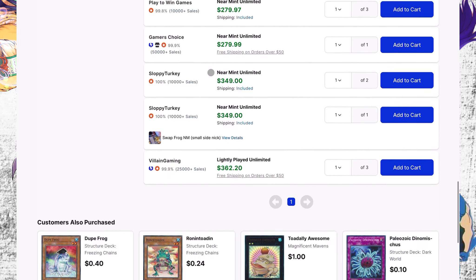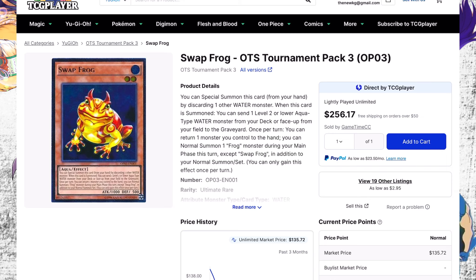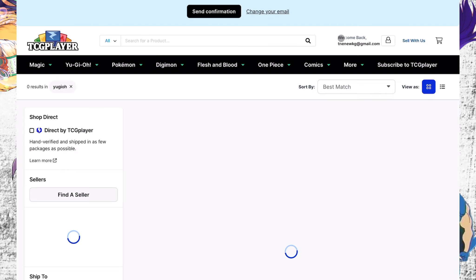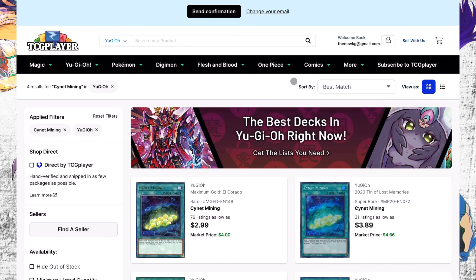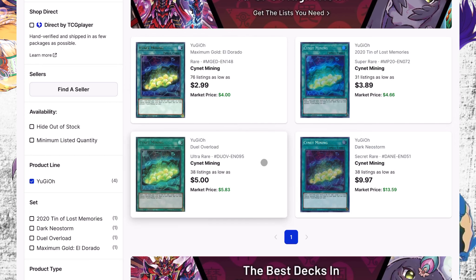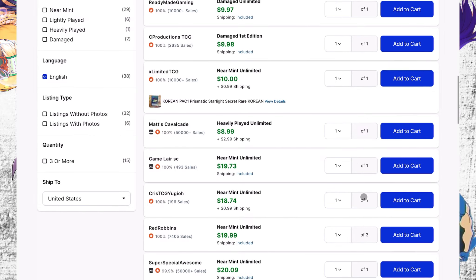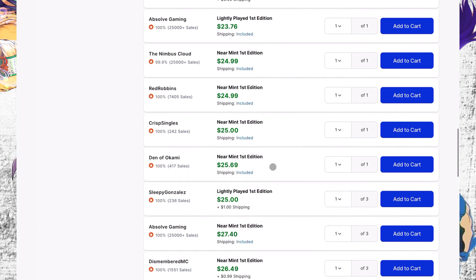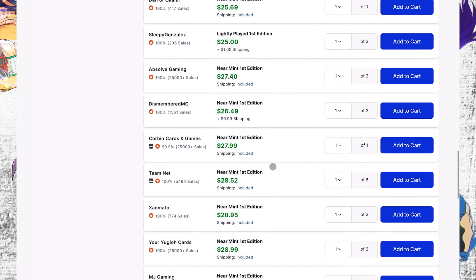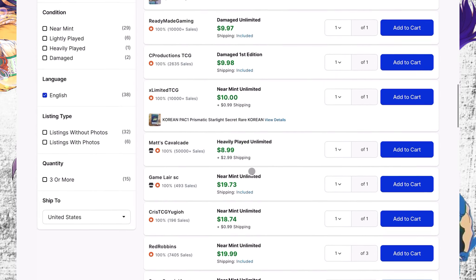Moving forward, Swap Frog. I told people to get into this card for around $150. This card recently went down like crazy — I guess it's because Rorandent got banned and Spright players stopped playing it. But as you can see, some people took advantage of that and just bought them up. Now if you want to get into it, it's $200, $250, $300 — only 10 listings at $270. I told you to get it for $150. It was literally free money.